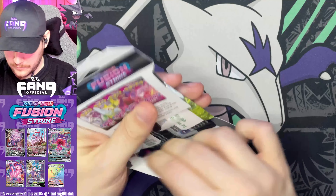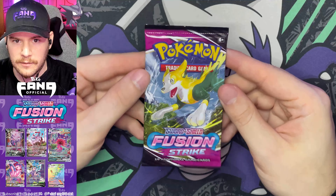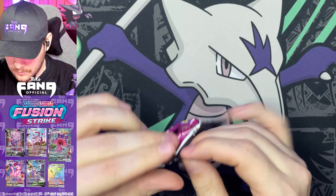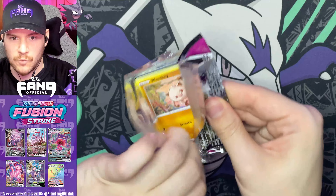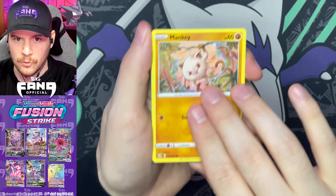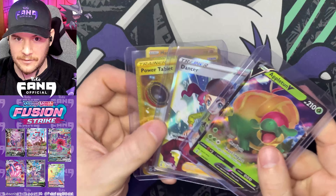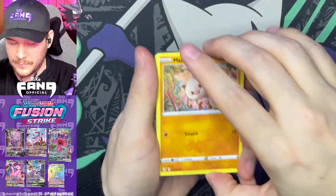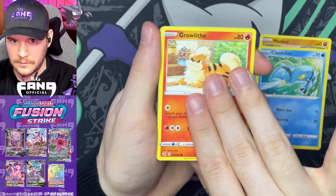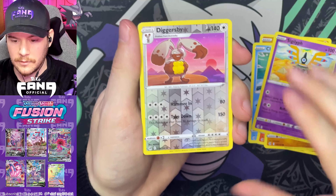I know the last few sets have been really difficult to try and track down. It seems like the Pokemon Company is starting to catch up in terms of fulfillment, and we are starting to see more Pokemon products on the shelves. And honestly, I think the rumors of Fusion Strike having bad pull rates — which as we have seen, I don't know — might be deterring a lot of the scalpers from buying up all the products right away, not leaving any for the kids and the collectors.